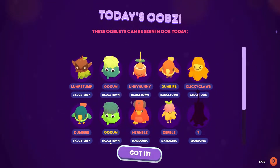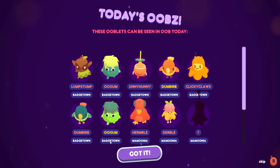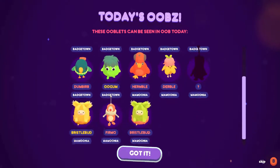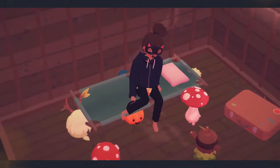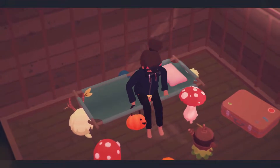Hello, Aubrey Angst here, and welcome to day eight of our Ooblets Let's Play. Some really cute Ooblets day — oh, there's an unusual bristlebud. I don't think I'm going to be able to get him, but I guess we'll see. Let's get going.